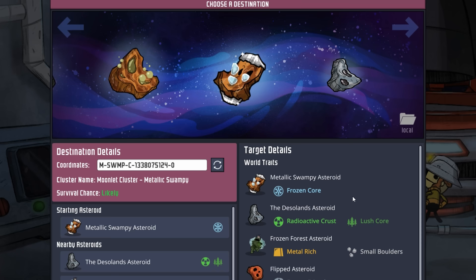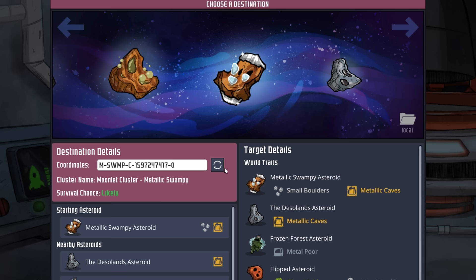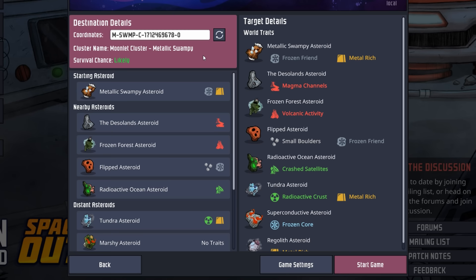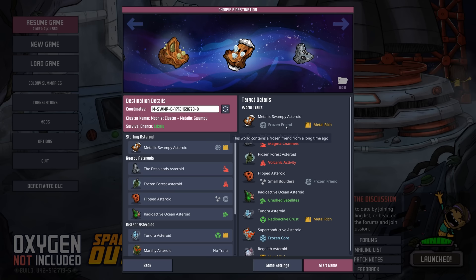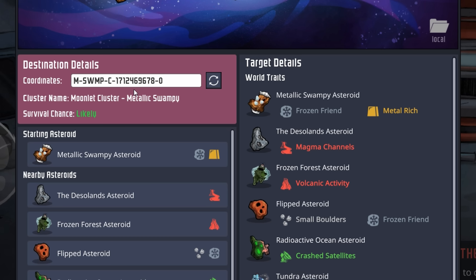We've decided on the Moonlit cluster, but we don't want to make it too easy by hand-picking — for example, Metallic Caves gives you a bunch of extra metal ore. So we're going to be silly and just randomize it, clicking six times. Our starting asteroid comes with a frozen friend and is metal rich — I'll take that!